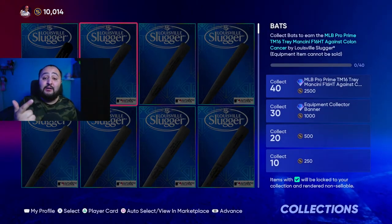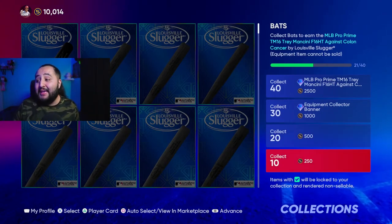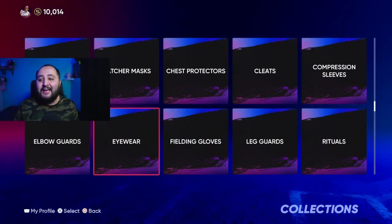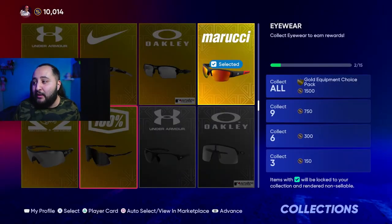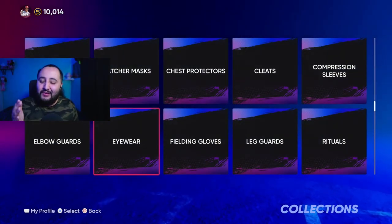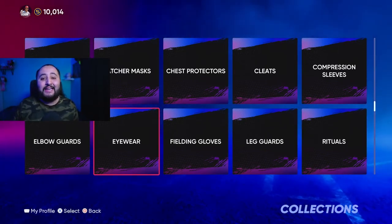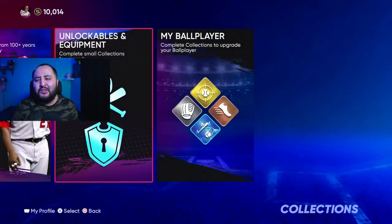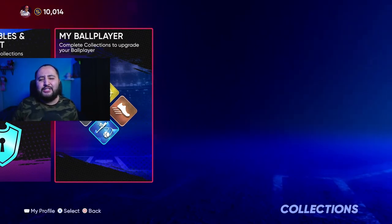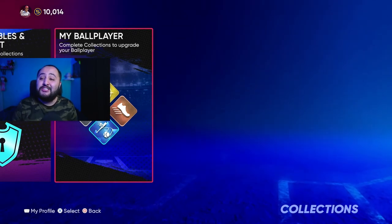Now we're on to bats — diamond, silver, gold, it doesn't matter. Right now I have 21 out of 40, so I can get 750 stubs right here. Go through every single one of these. I only have two gloves right now — you need three to get 150 stubs. But trust me, once you compare that before picture to the after picture, you'll see an increase of at least double. Doing pretty much everything I said in this video gets you about 20,000 stubs as well as 18 show packs.